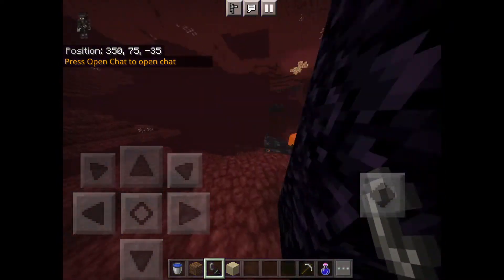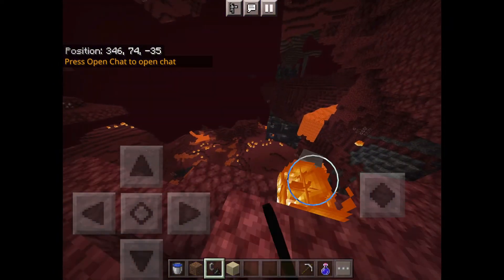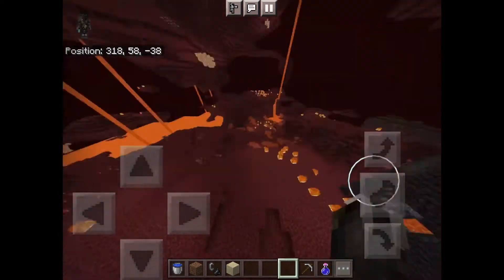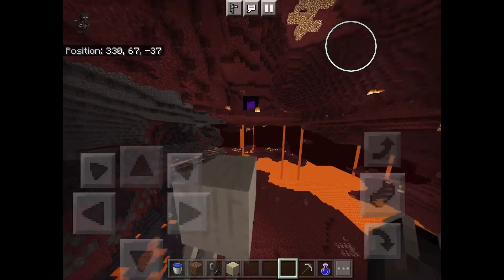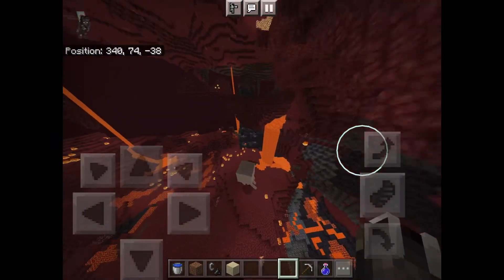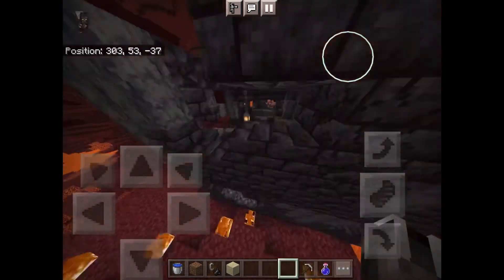So you'll spawn here in the nether, and you can already see there's a bastion there. You can get down somehow — come down here, there's a bastion.